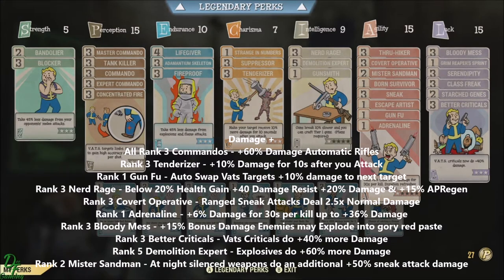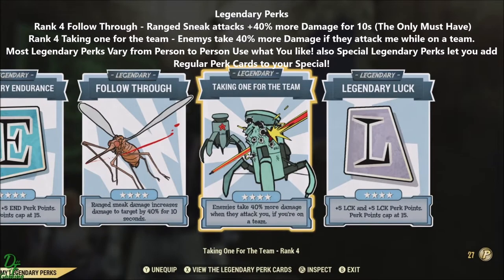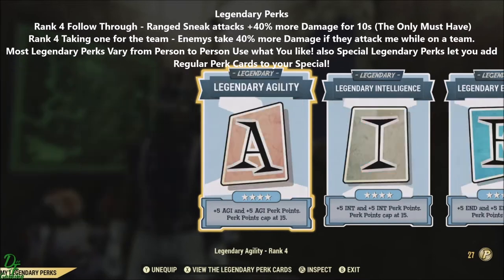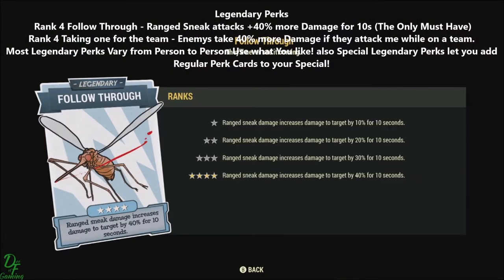Here's a set of my other perks — just some defensive perks and other random perks. Now let's get into some legendary perks. Rank 4 of everything, mostly SPECIALs, except for Follow Through and Taking One for the Team.